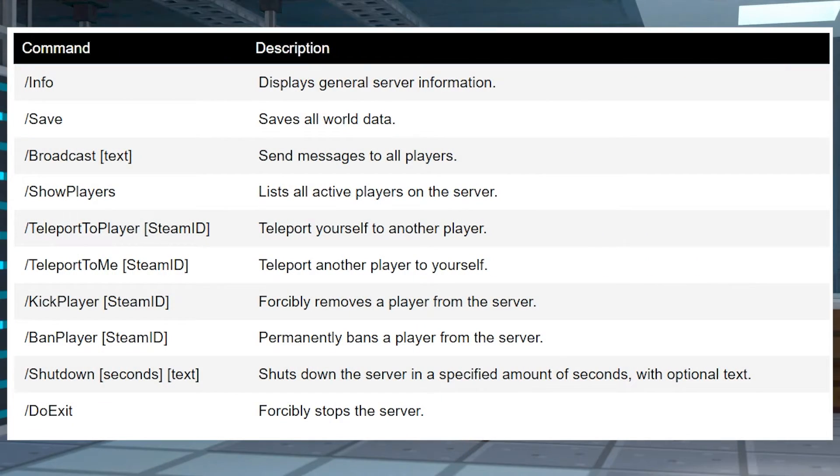At the time of writing this, there are only 10 available commands for Palworld dedicated servers. In future updates the number of them may change, but examples include the ability to kick players, shut down the server, and broadcast messages. These can greatly help manage your community, so keep them in mind while exploring the list.